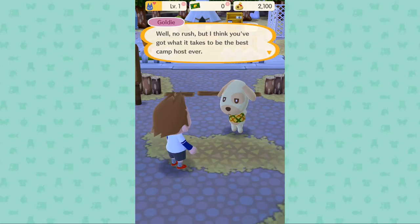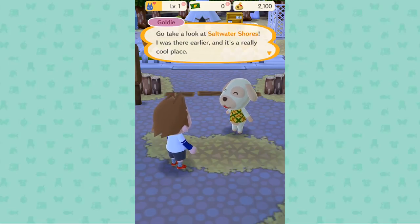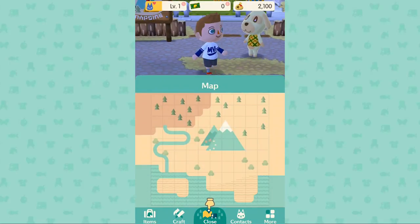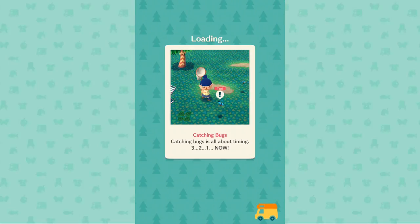Well, no rush, but I think you've got what it takes to be the best camp host ever. Suck it, other camp managers — I'm the best. And if you're looking for more ideas or more people to invite, I have a suggestion: go take a look at Saltwater Shores. It's a really cool place. Obviously it's night time, because it is night time now — it's like 8:30pm in Australia and the app came out a couple hours ago. Jay wants to go to the ocean, so this must be what my wife is talking about. We're going to go see Mr. Muscley Jay and his freaky bird face.